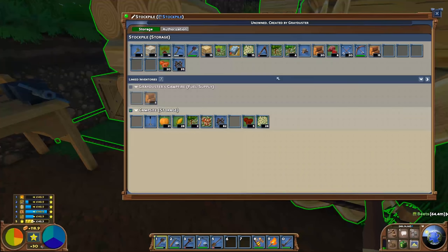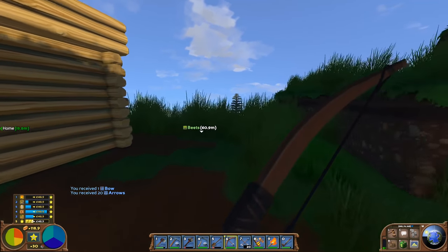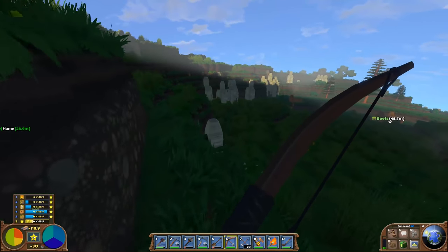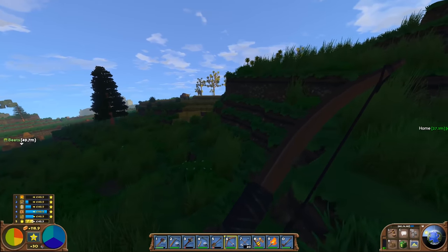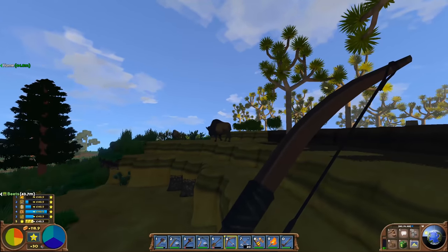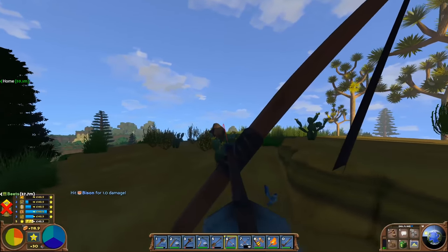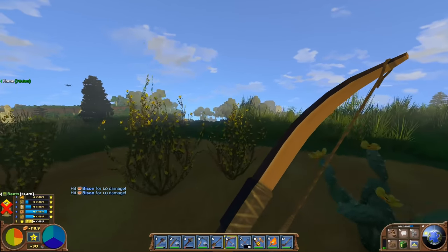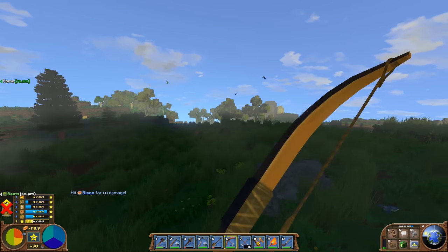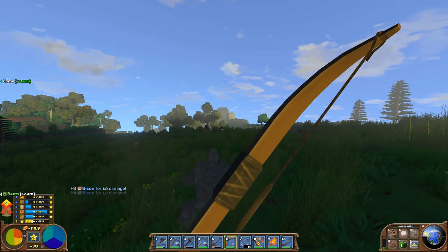Part of getting new supplies is getting a weapon to grab some food. We're going to need a bow and some arrows. Because we don't have the hunting skill, we're going to be pretty terrible at this — whatever you shoot is going to run away because you won't be able to kill it with one shot. Let's try a buffalo. We've shot it and it's done one damage and the bison doesn't even seem to care. The problem is we're not sure which bison we actually shot.